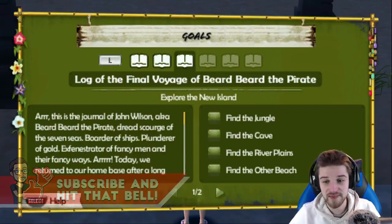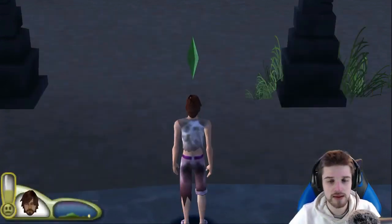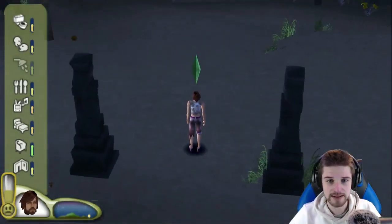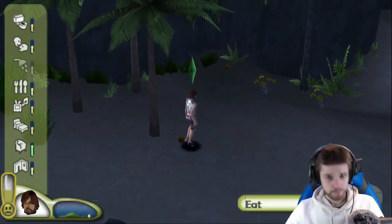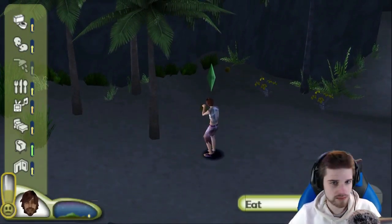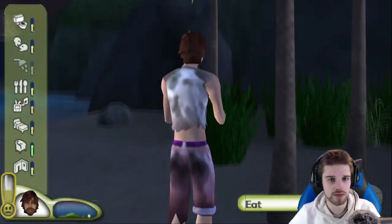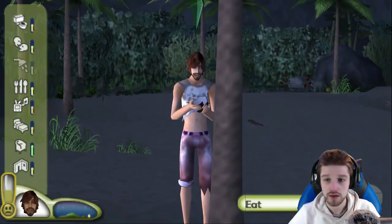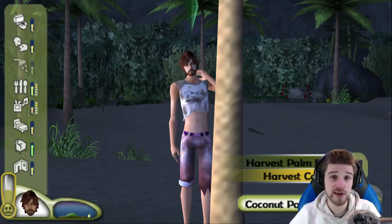We've got to find the jungle, find the cave, find the river plains, find the other beach. Now there's one of these that always gives me hassle. But before I do, my needs aren't the best. On this first island here, you can get pretty much everything from the first island in the other game. I'm going to work on my needs, make it daytime, and we'll go adventuring.